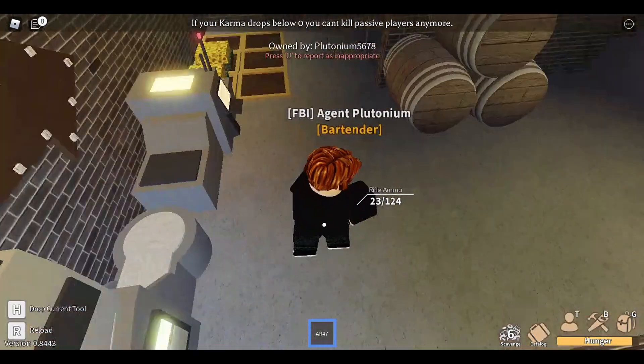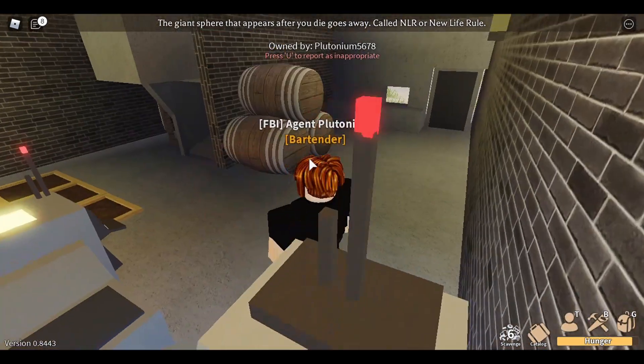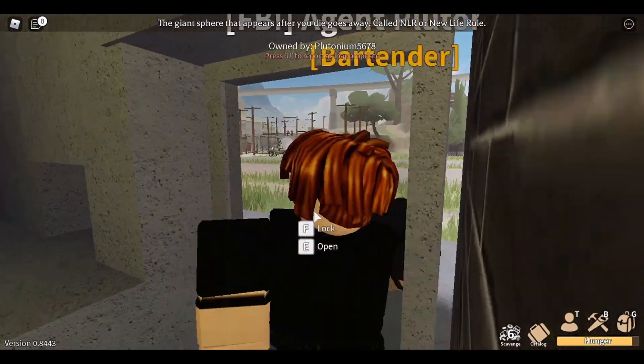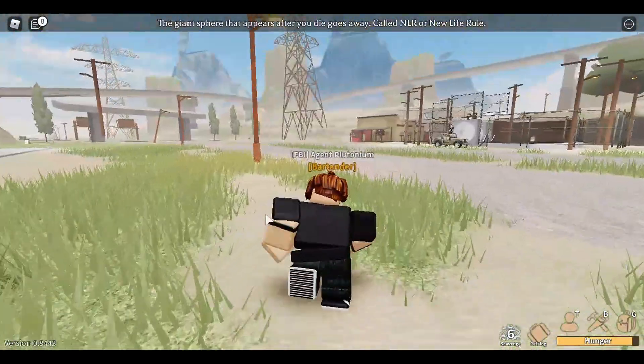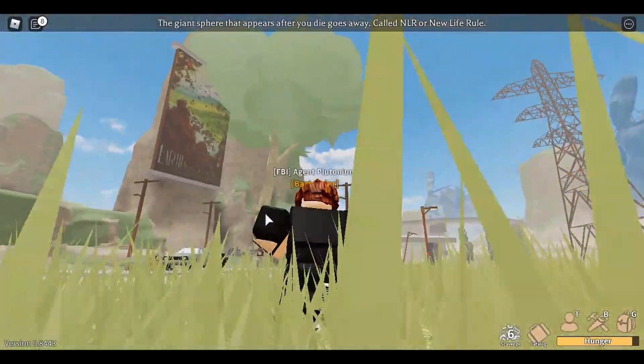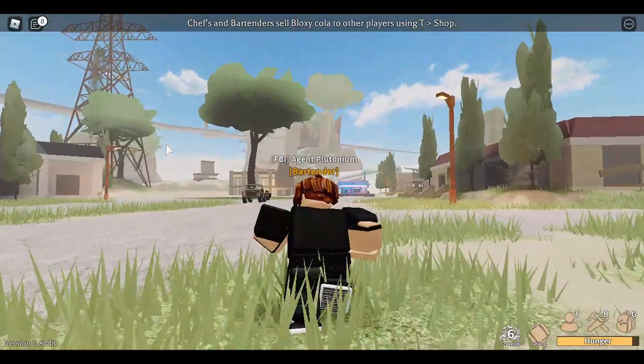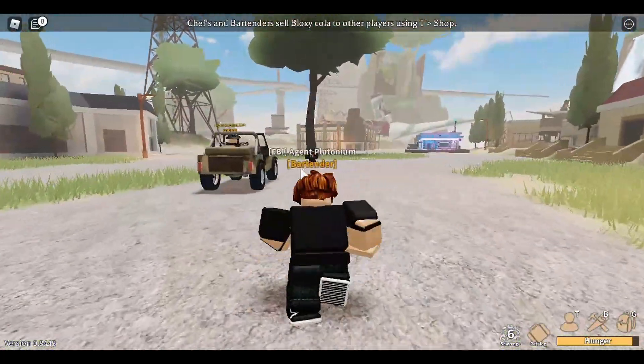Those are the weapons — well, items — we have. And now for the big reveal: the new landscaping. The once desolate wasteland is now brimming with life. We have large trees like this one in the center of spawn.